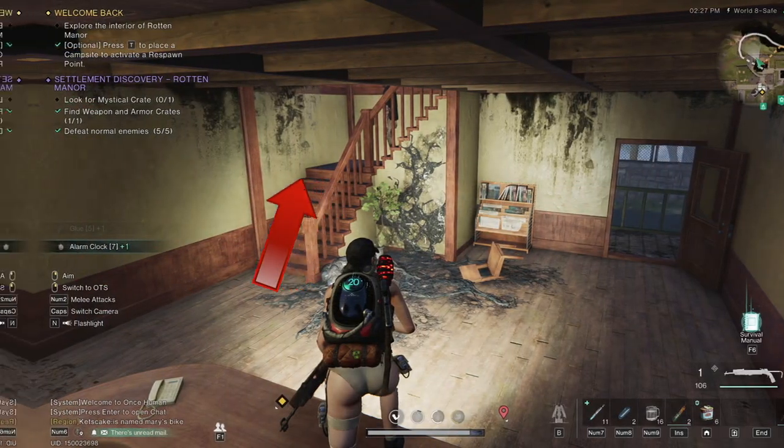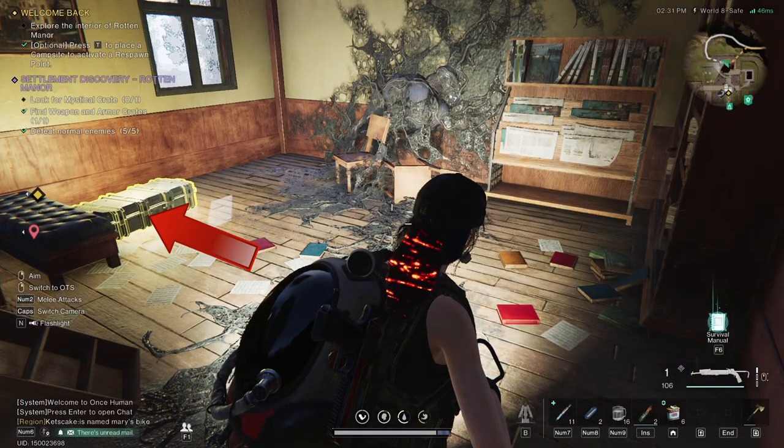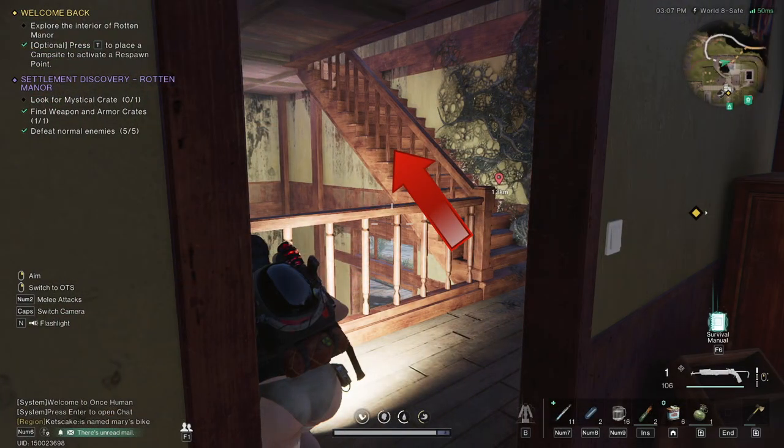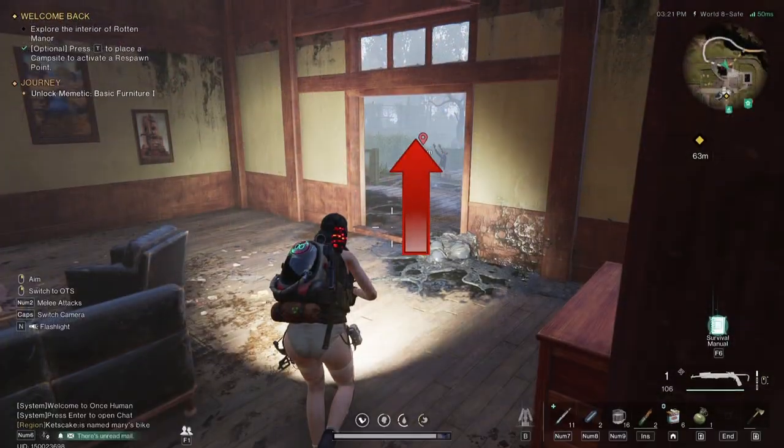Go through this door, up these stairs. Exit the stairs and turn right, turn right again, pick up the crate. Go up these stairs, pick up this crate and return the way you came. Exit through this door.